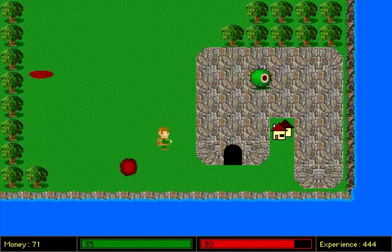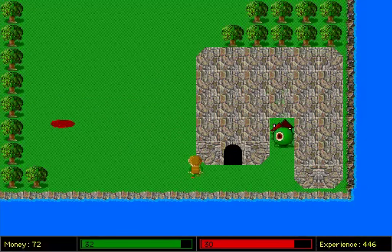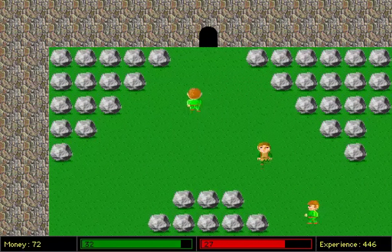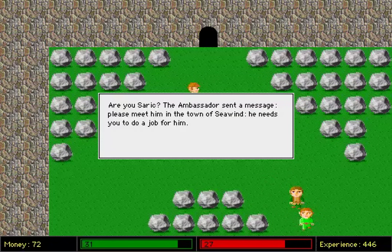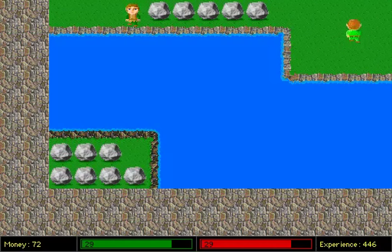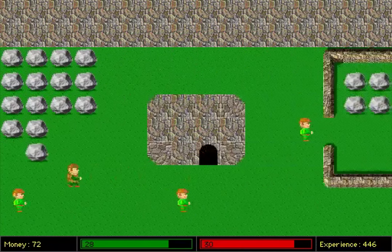There's a cave and a town — I will go to the town first. For some reason I feel the need to kill this thing. Seventy-two money! Couldn't be bothered picking a currency unit, it's just 'money.' Welcome to Fairville. I am Sarek — the ambassador sent a message. Please meet him in the town of Sea Wind. He needs you to do a job for him. Okay, cool. This water heals me. Alright, go to Sea Wind, see Ambassador.